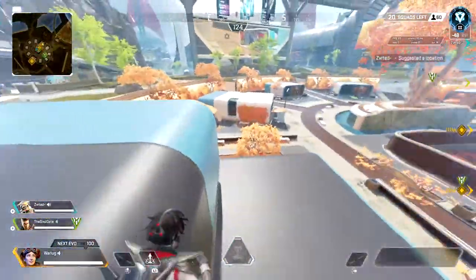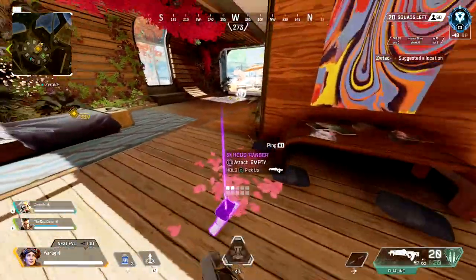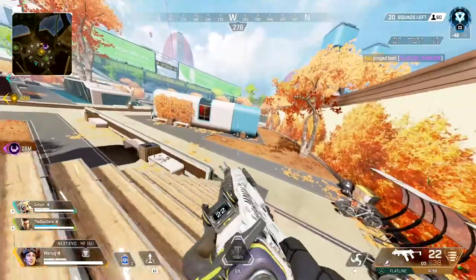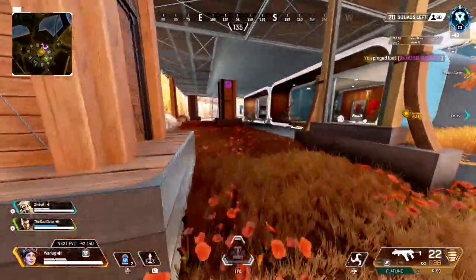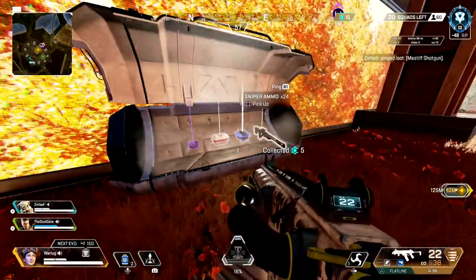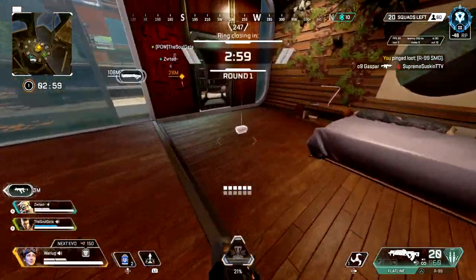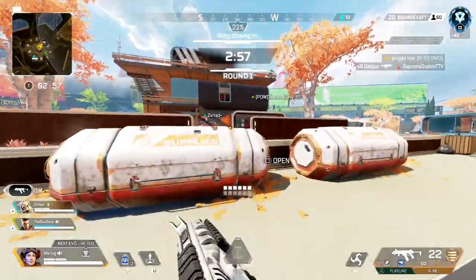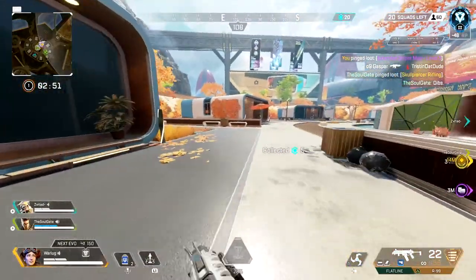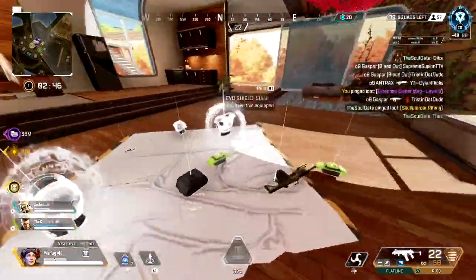Tip number one: have a spot that you like to go to every single time. If you're gonna play ranked, you're gonna be landing at the same location all the time so you can understand rotations and learn how to rotate early and fast. When you're landing at a location, pick one particular building or small area with a lot of loot bins. You'll know what loot spawns there and how to rotate and fight out of those areas.